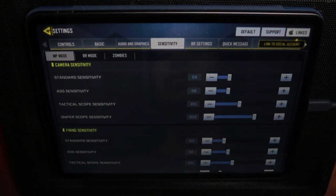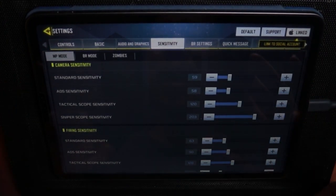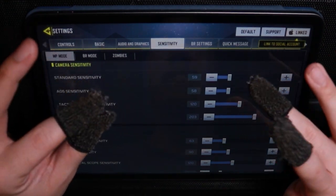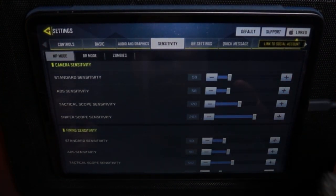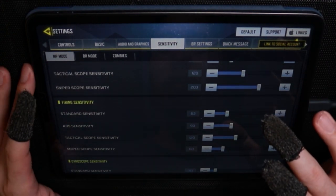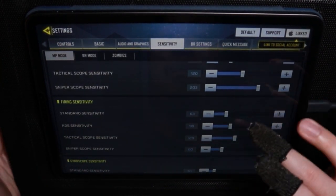Next up, the sensitivities — very basic. The only ones you really care about are the standard sensitivity and the ADS sensitivity, since you don't have a tactical or sniper scope. You can use this for your non-shotgun account too. I have about 59 and 58 — it feels pretty low, but I do use thumb sleeves. Sometimes my nail would tap so I need them. Firing sensitivity doesn't really matter since you're not firing automatically.